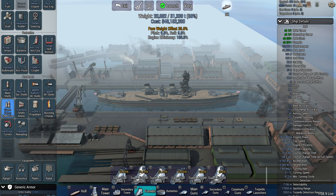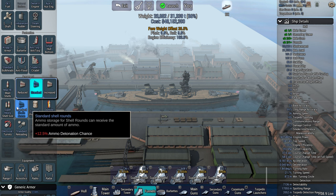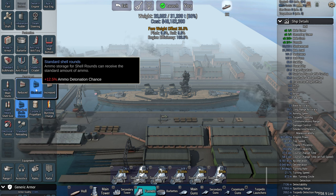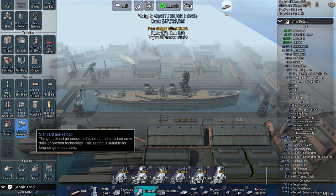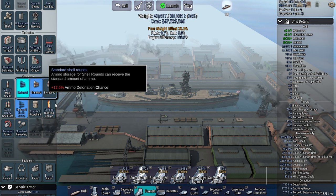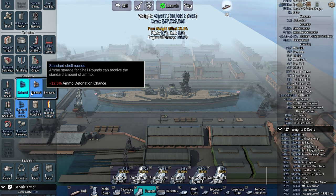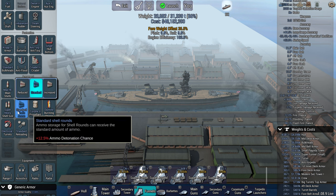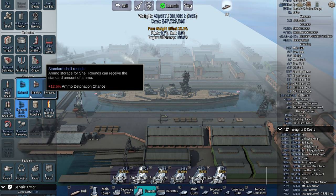For shell ammo quantity, I've never run out with standard ammo so never go increased. I have run out with reduced but not very often, so I recommend either standard or reduced depending on how much you're worried about flash fire chance. If you think it makes a big enough difference taking it off, go for it — you can always refit your ships afterwards.